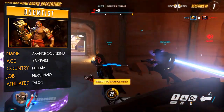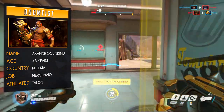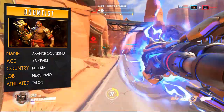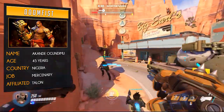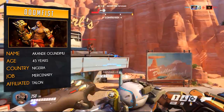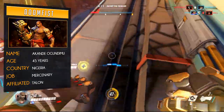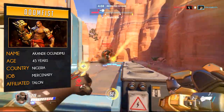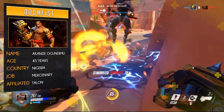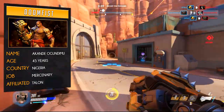Doomfist, better known as Akande Ugondimu or the Successor, is the third carrier of the Doomfist. He's a 45-year-old Nigerian mercenary that has one of the seats of the Council of Talon, the evil organization that opposes Overwatch. He was born into a well-regarded Nigerian family. In his youth he helped expand his family's business and trained in martial arts. During the Omnic Crisis he lost his right arm, but his company's cybernetic prosthetics allowed him to recover and made him even stronger.